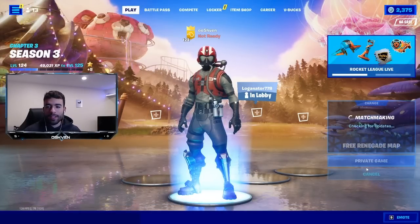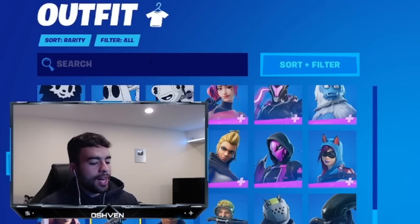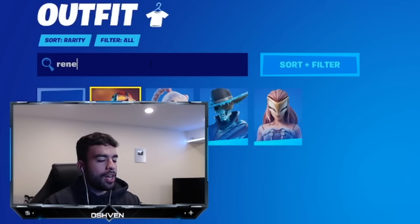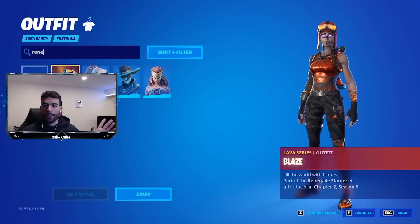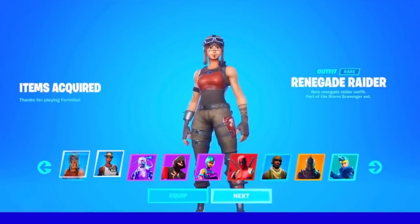We're on a private game. Let's click play and we're good to go. I do not have the Renegade Raider in my Fortnite locker currently, so I'm not going to troll and pretend to get it. If I do get it, it will pop up on screen.